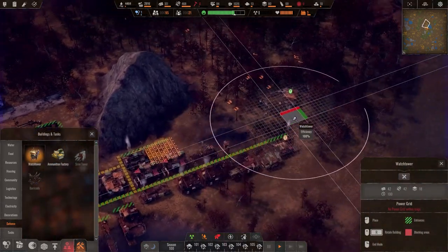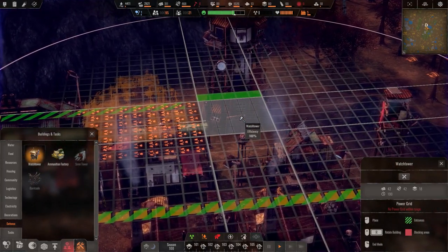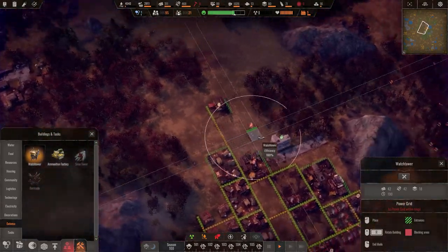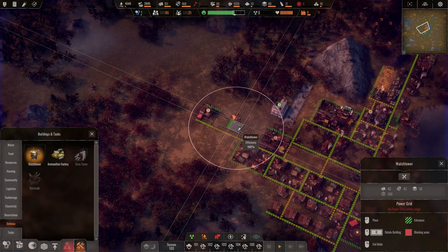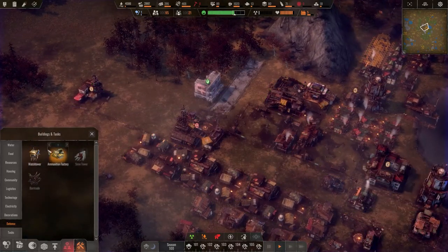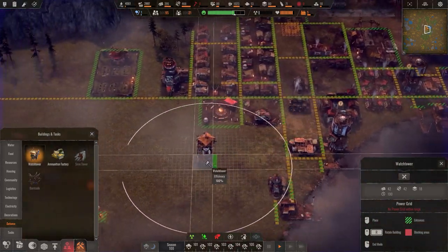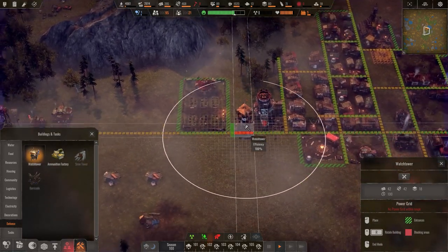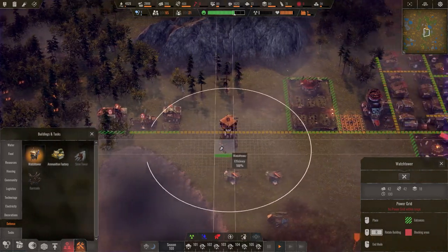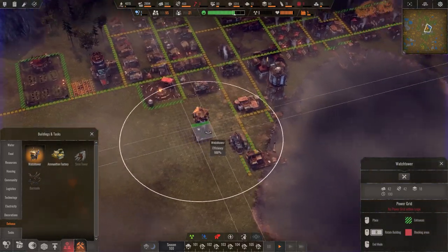Watchtowers have a pretty small radius they can control. We'll put one right next to the ammunition factory. We'll put a tower there — these are going to be minimally staffed. I wonder how often we're going to get raided. We'll put a watchtower in the middle here, and probably one over here by the school — that makes sense, makes kids feel safe. And one over here in case we decide to raid all the way out here.